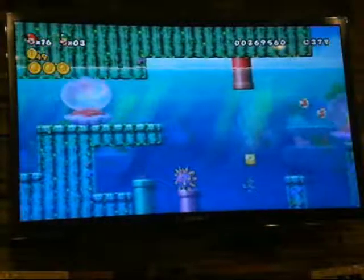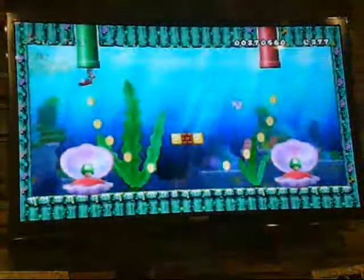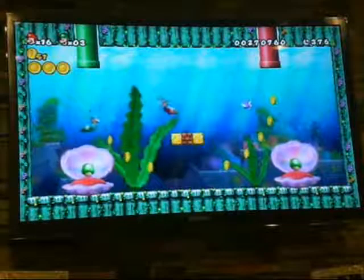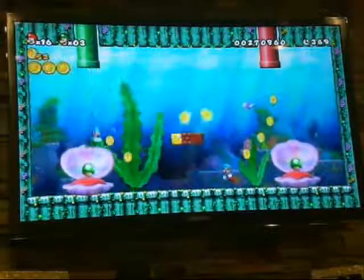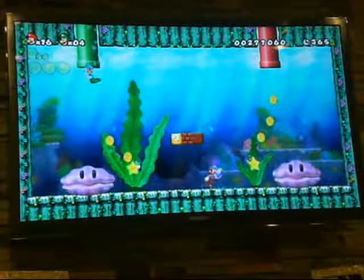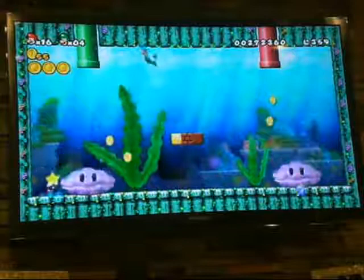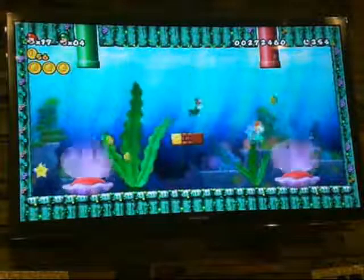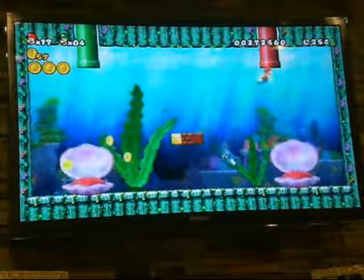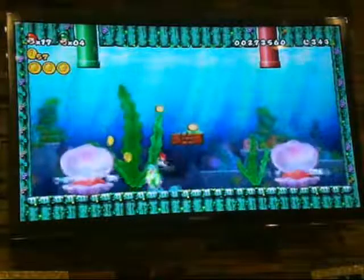You can go down this pipe here. Come down here — there's one of these guys which is really, really annoying. If you go down here, you can get a star and kill him easily. There's a star. I'm going to put a fire flower in here — let's go.